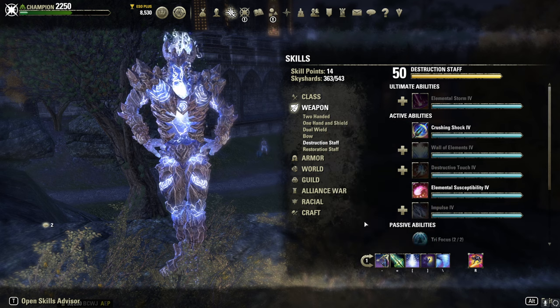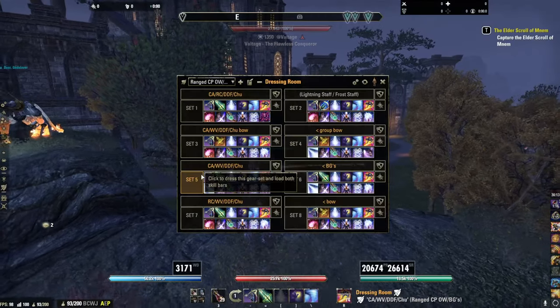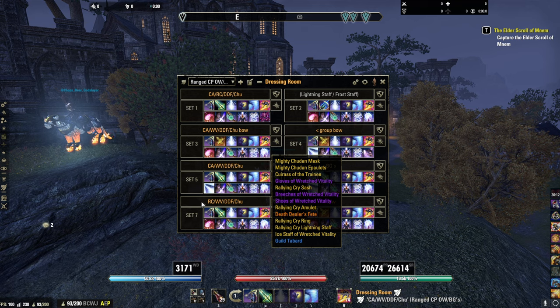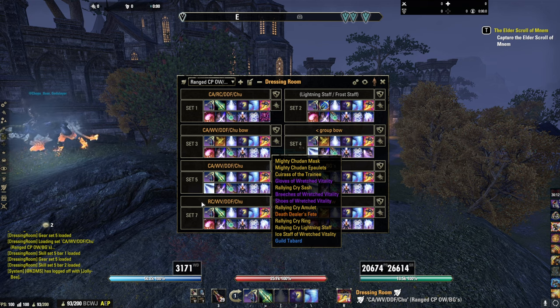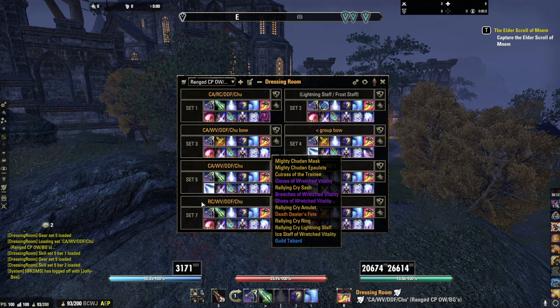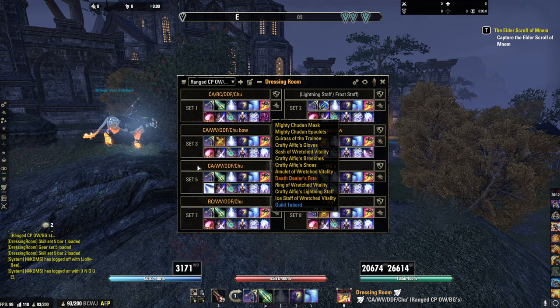If you're playing by yourself and nobody else is with you, Rally Cry on the front bar is a little better all around — slightly better damage, slightly better survivability because of the crit resist. Your max magic is a little lower so your shield is a little lower, but it evens out. If you're in a small scale group and somebody else has Rally Cry, Crafty Elfique is the obvious better choice.